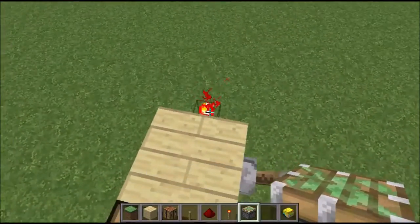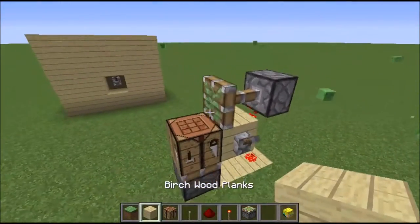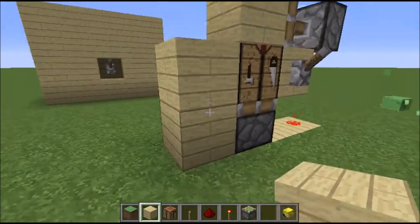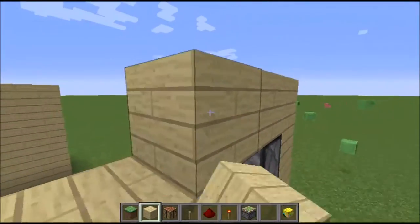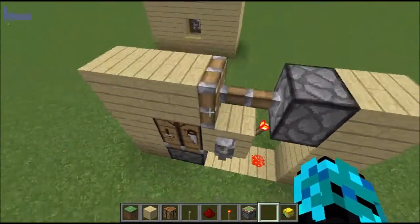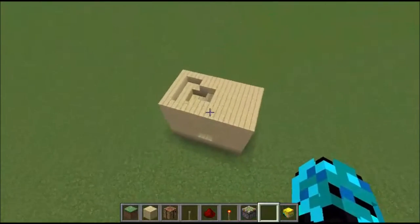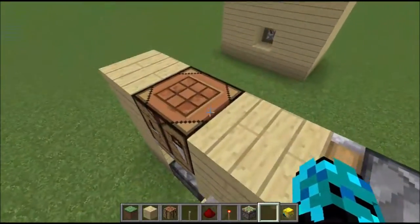Put whatever block you want — you usually want to match the blocks around it to make it look a little more natural and not out of place. From up here no one sees it. You can use stuff to conceal it up here, like I use the stairs right here, and then it just comes up.